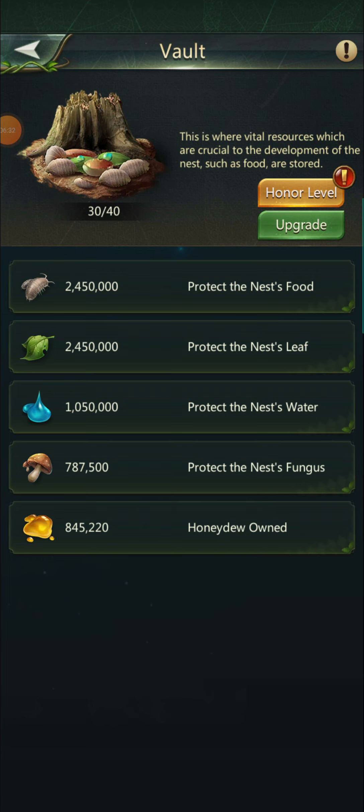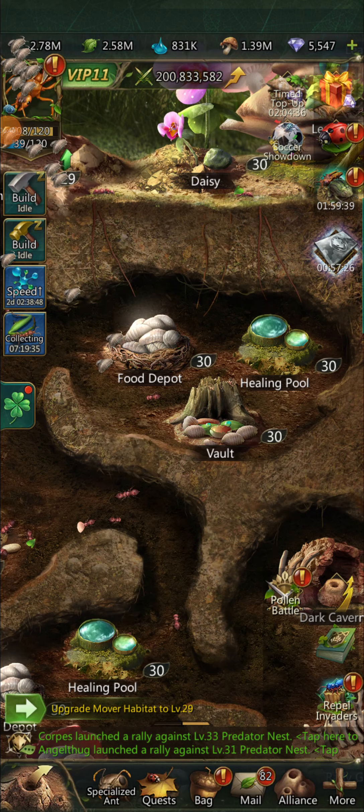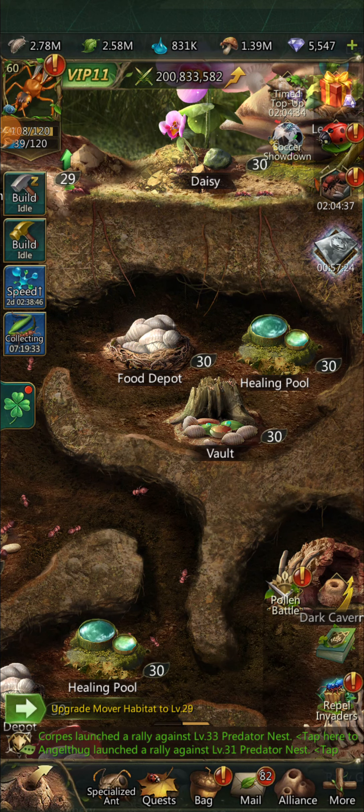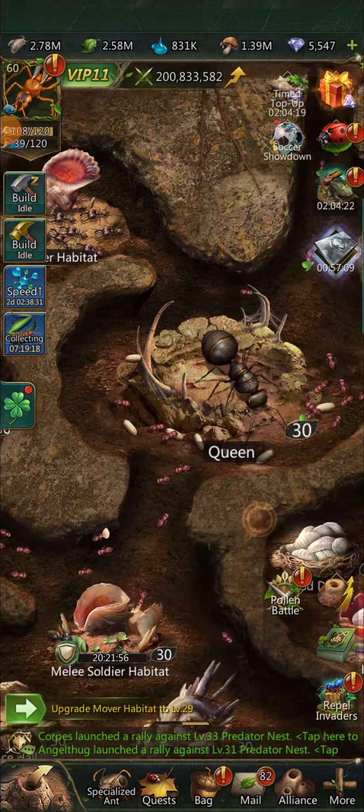Your vault level is shown right here — mine's level 30, but it's very low. Two million food and one million water are protected from attack and cannot be stolen. That's not much — it would be great if that limit was much higher. Unless you're doing a lot of raiding or attacking other players, you shouldn't have loose resources up here anyway — it should all be in your bag.